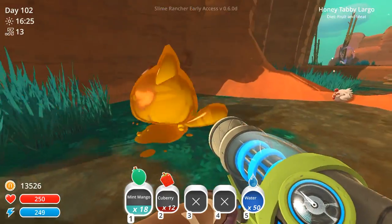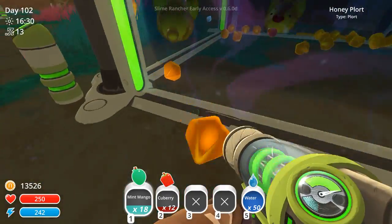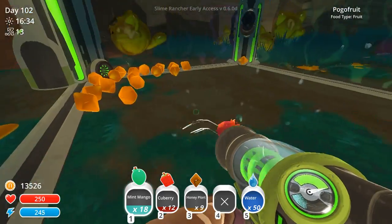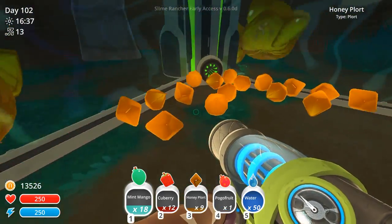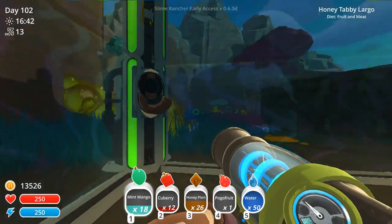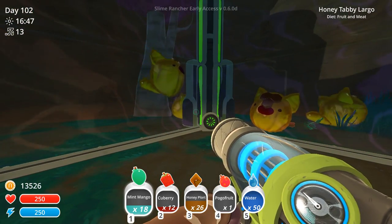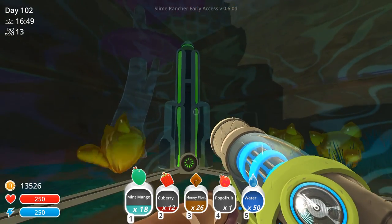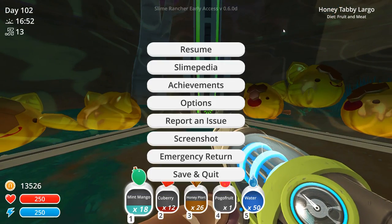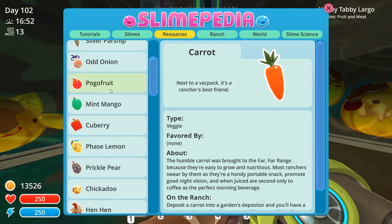I just got jumped on by a honey tabby largo. But we are cleaning up this little spot — I have to go through multiple times to make sure we haven't left behind any invisible hunters. We are going to be building honey mint's royal castle today! I am so excited. We could probably decorate his castle with some of those really awesome buzzwax and the little honeycombs. Let's crack open the slime pedia and look over our resources.